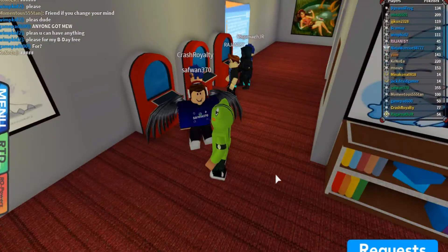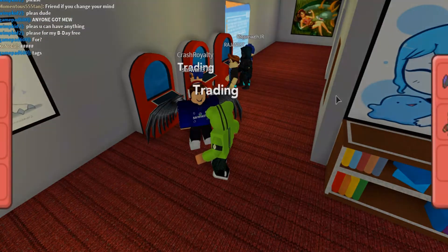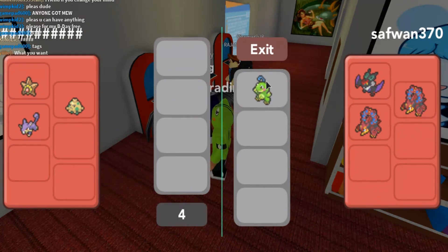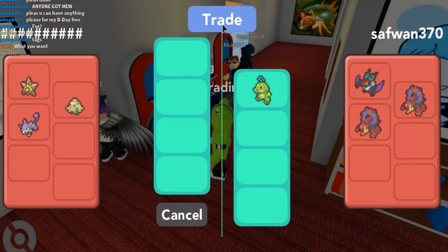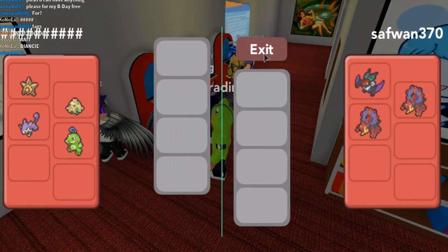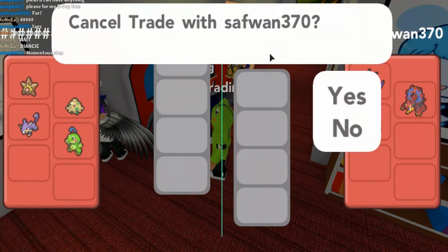You accepted it — now look at it, there's a Politoed and it's already evolved! That's how you guys evolve Poliwhirl to Politoed. Hope you guys enjoy this tutorial. If you like it, hit subscribe and join the frog crew. Peace!